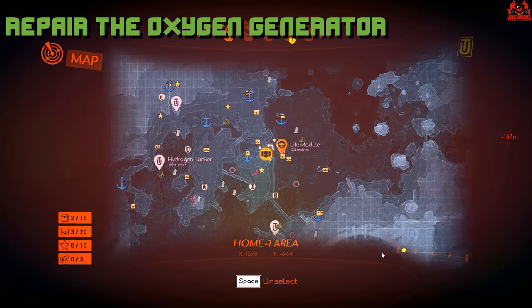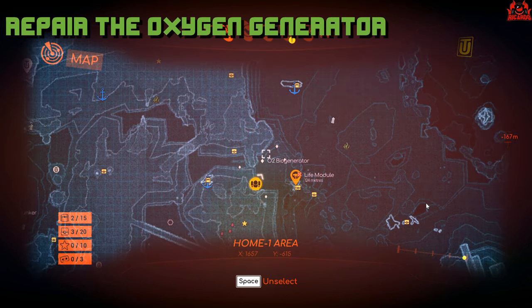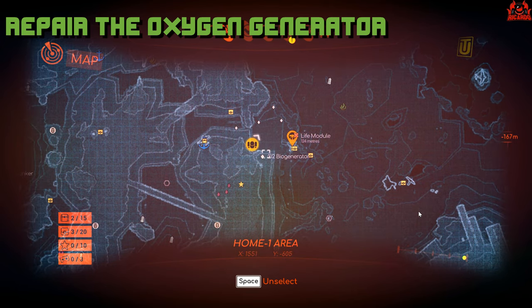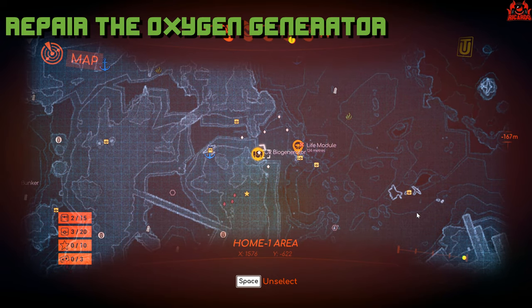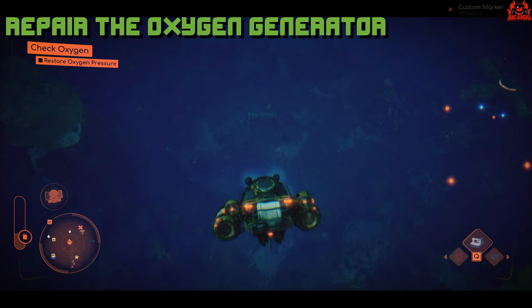It's not too far away from the life module. Looking at the map and zooming in, you can see one, two, three, four, five agricultural oxygen generators. If you zoom in, you can see them — they're O2 biogenerators. These are the items that you have to fix, or balance out, so that you get all your lights showing as blue.